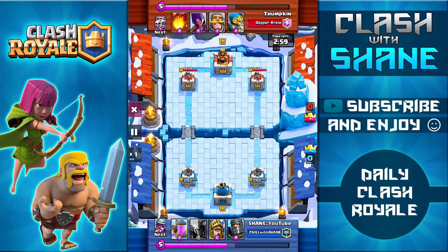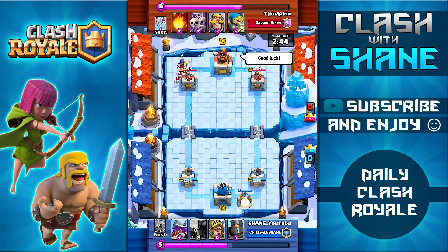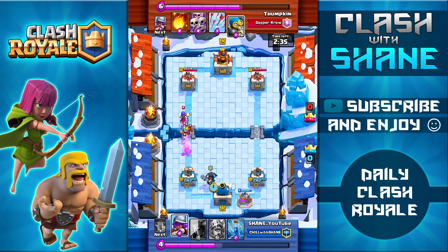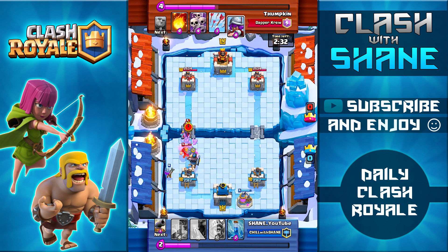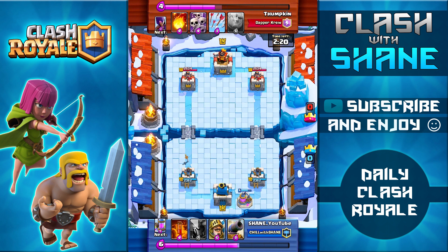Here we are facing off against Thumpkin, who is level 9. Having only level 2 epics against level 9 opponents definitely does suck — he drops a level 4 Witch right here. This came after a full morning of constantly facing people with much higher level cards. Level 2 epics are balanced against level 7 commons, so facing level 9 or even level 10 commons is really tough.